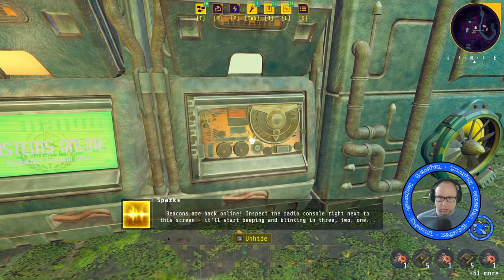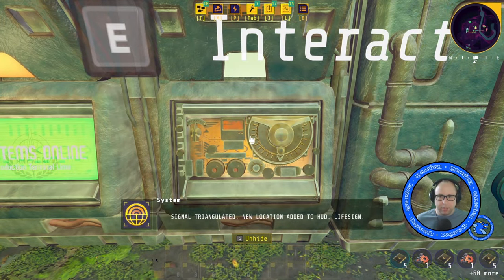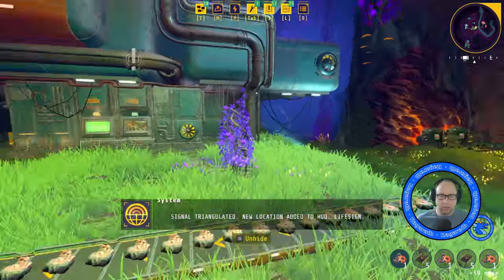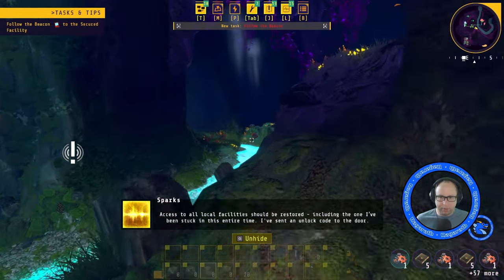Inspect the radio console right next to the screen. It'll start beeping and blinking in three, two, one. Beep beep. Signal triangulated. New location added to HUD. Life sign — oh, this is where we go and find Sparks, isn't it?